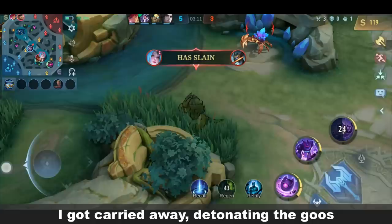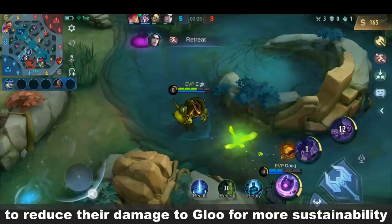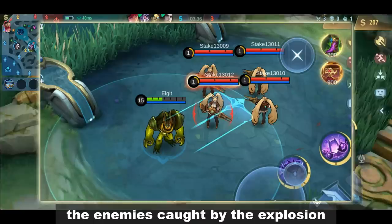One of the most important things when playing Glue is maximizing his passive. You need to put stacks on the enemy using his skills to reduce their damage to Glue for more sustainability. You can use any skill to stack up his passive, but I like to use the first skill and detonate it by walking into it. Aside from the HP regen, the enemies caught by the explosion will receive damage and will be immobilized for one second.